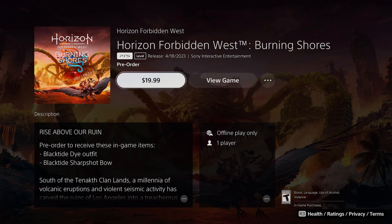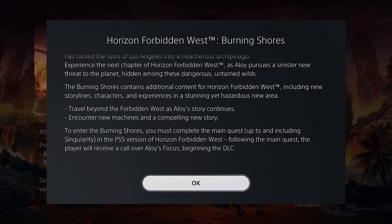On the pre-order page for the Burning Shores DLC, we can see that it's going to retail for $19.99, which is the same price as the Frozen Wilds expansion when it launched for Zero Dawn. Reading the description, we also have some new details talking about brand new machine encounters in the Burning Shores. I am personally so excited to come across new machines in the expansion — I cannot wait to hear more about this.